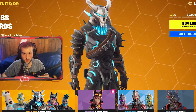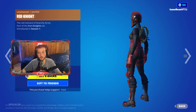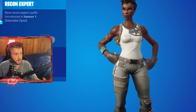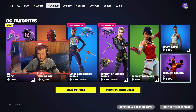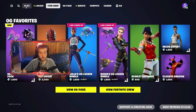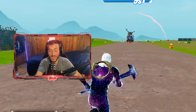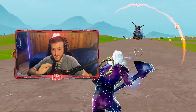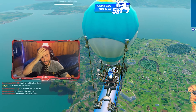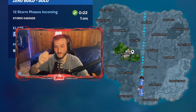That is the OG pass which everyone is going to be taking a look at. We got the Nevermore Hearts pack, the Red Knight — which everyone loves since Season One — and the Recon Expert, one of the OG skins everyone wanted back and it is back. We also have Bugha's OG locker, Ninja's OG locker. This is the OG Fortnite everyone was waiting for — this is the actual OG island.